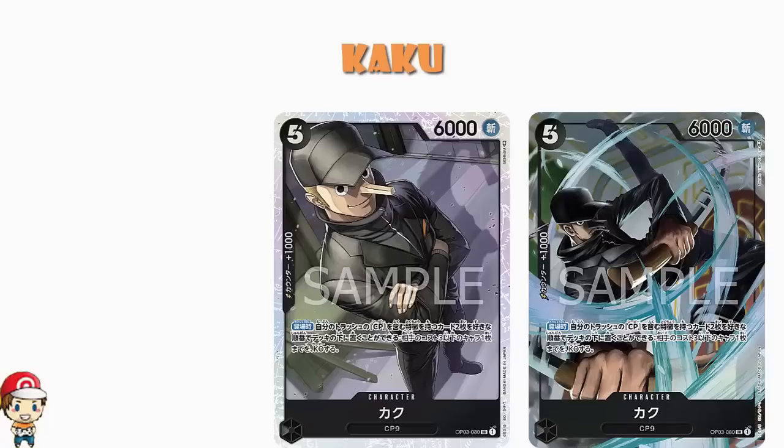Kaku is another character getting an alternate art in black. 5 cost, 6,000 power, counter plus 1,000. On play, you may return 2 cards with a type including CP from your trash to the bottom of your deck in any order, and KO up to one of your opponent's characters with a cost of 3 or less. Kaku has type CP9, so anything with CP something would totally be in play here. You get to KO a character. It's another super rare — pretty cool.